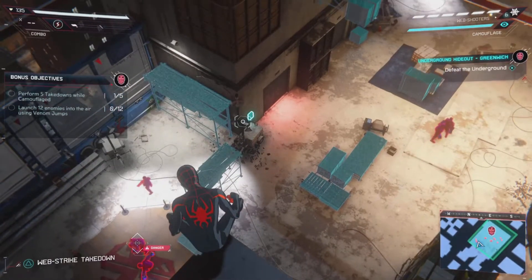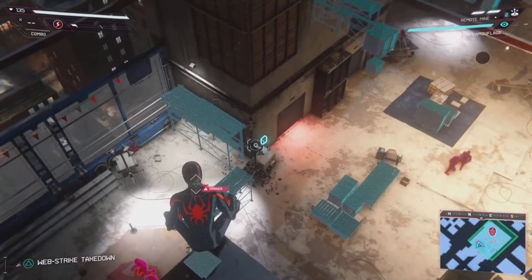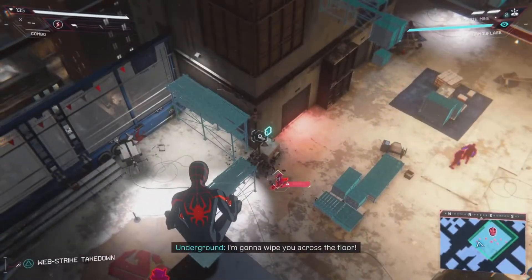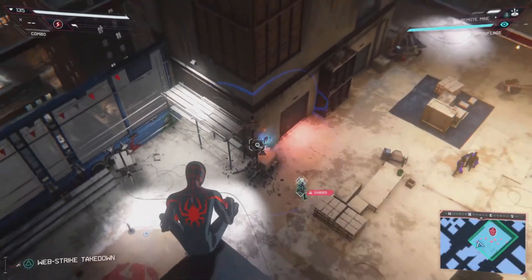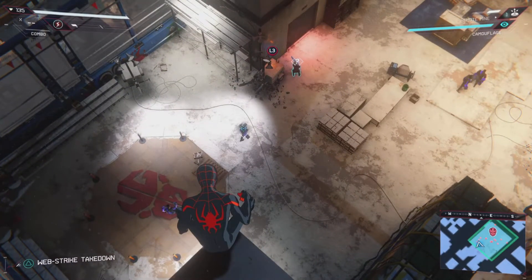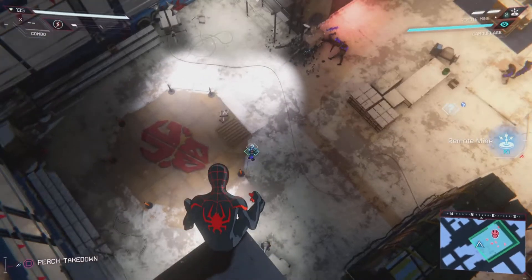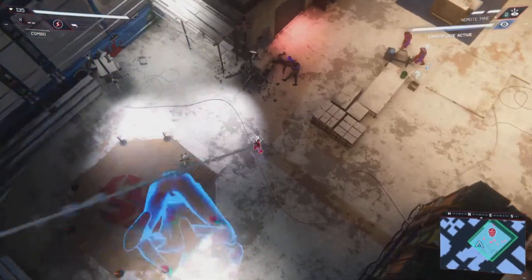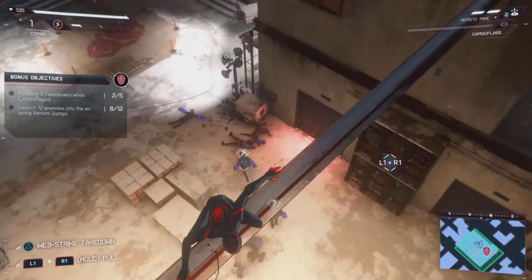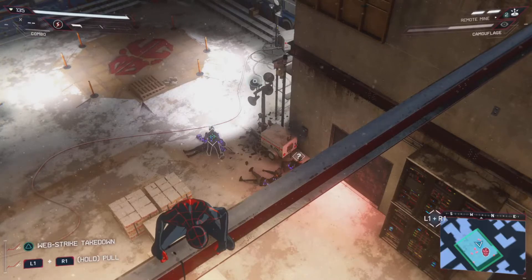There's a lot of the same stuff from the other game too. If I switch to mines, you can shoot a mine to attract enemies — two guys come in to investigate, then hit L3 to take them both out. You can pair that with other moves. Three enemies taken down and these guys didn't even know what happened.